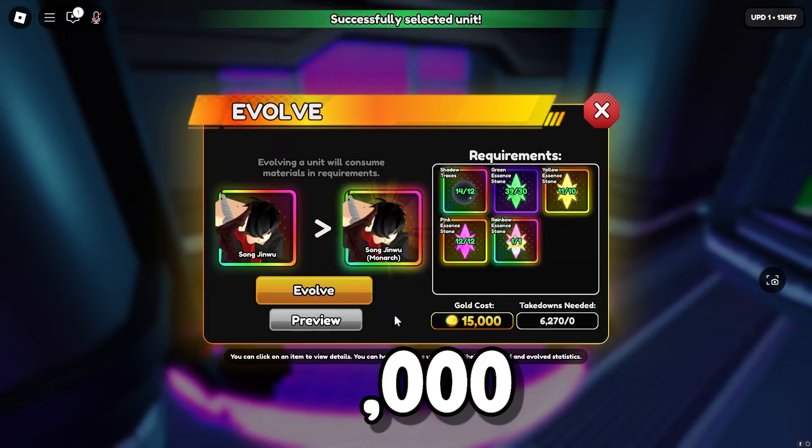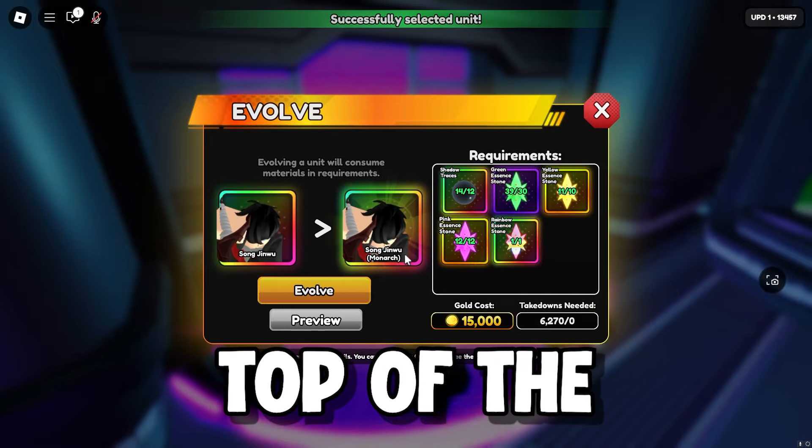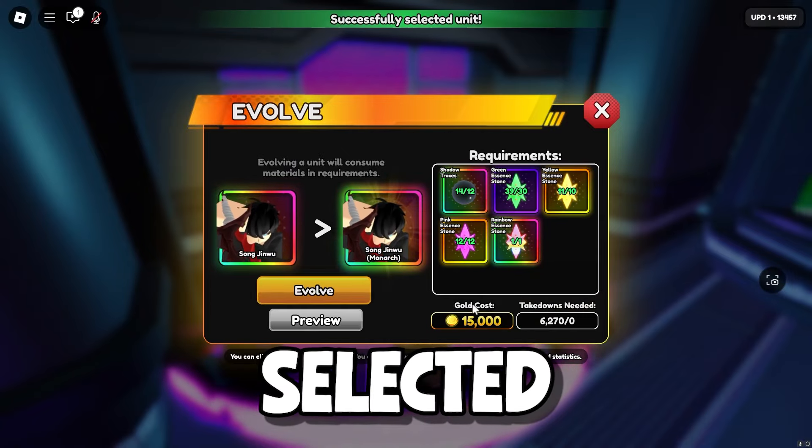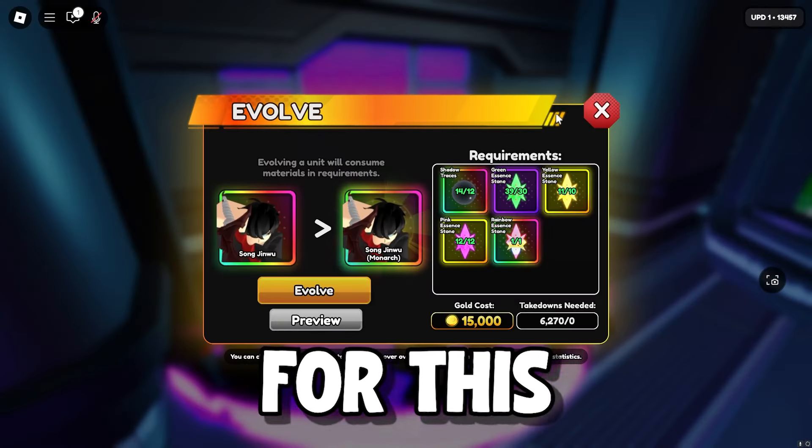As you can see, you're going to need 15,000 coins for the Mythical ones, and on top of that, you are also going to need to have the selected drop item for this troop.